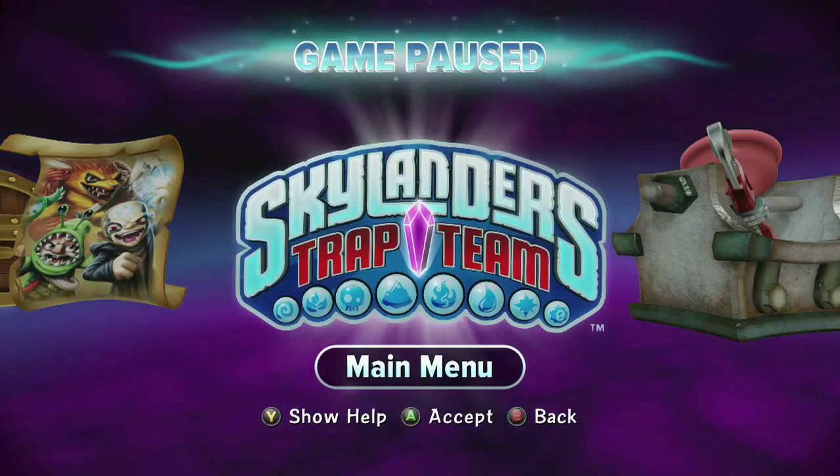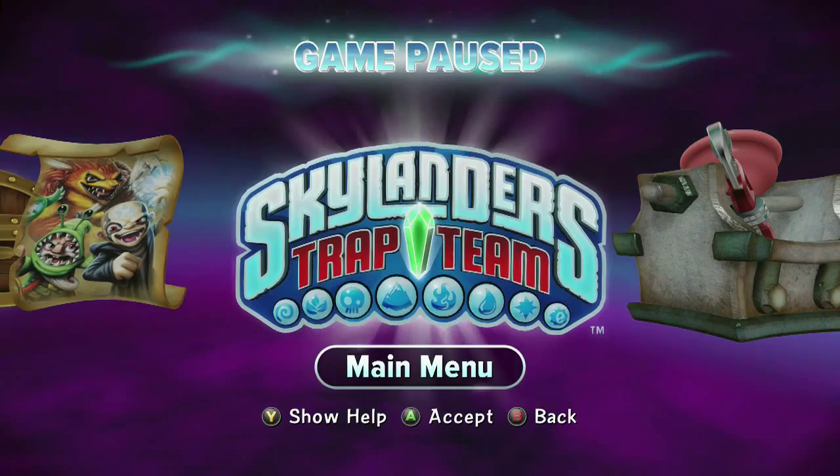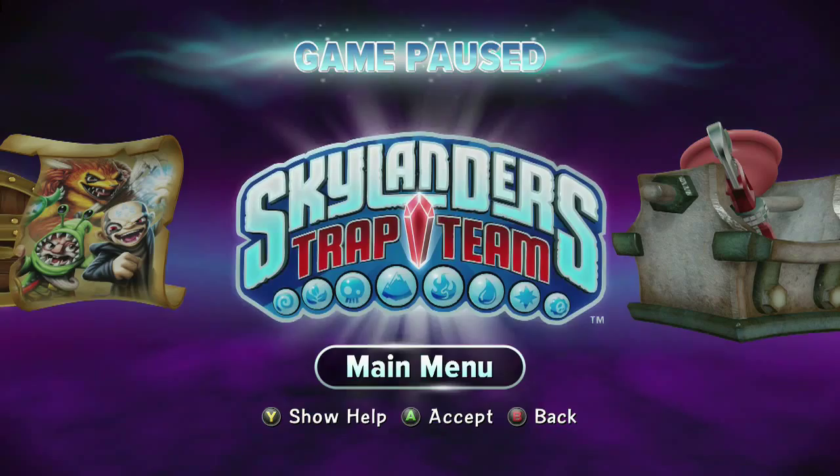Hey everybody, this is Mike and Connor with Skylandernuts.com. We're here today to do another Skylanders Trap Team Villain review. Today we're going to be looking at one of the Doom Raiders, and he was one of my favorite Doom Raiders when we first captured him playing through the game, and that's Chef Pepper Jack.